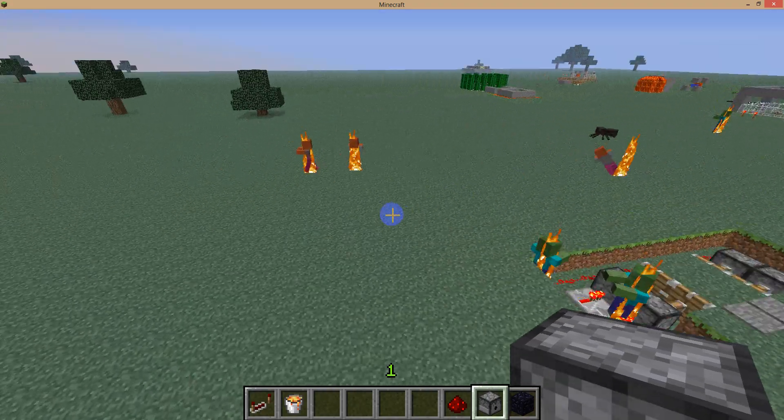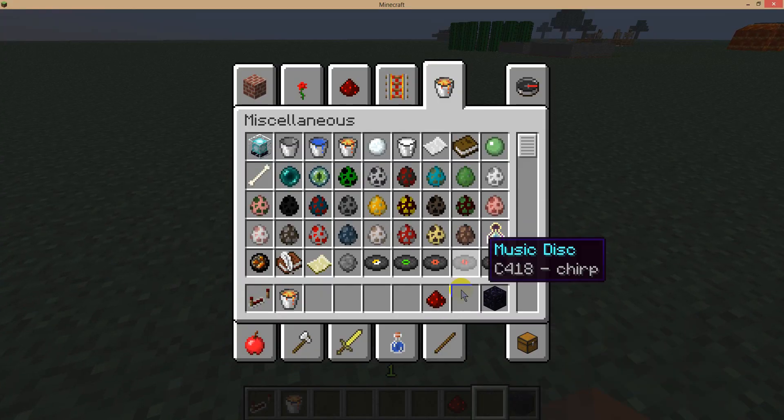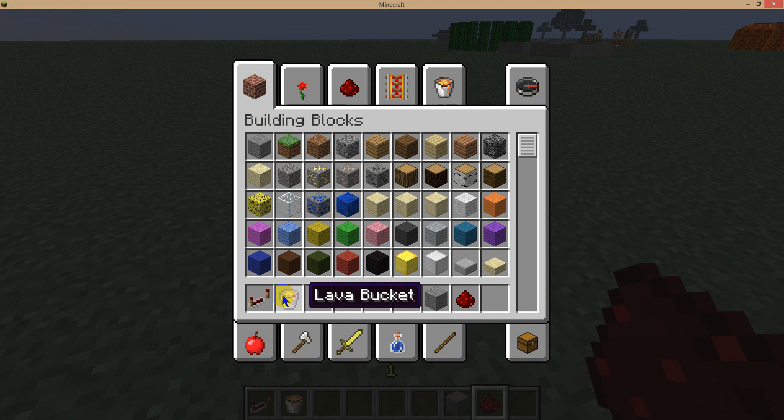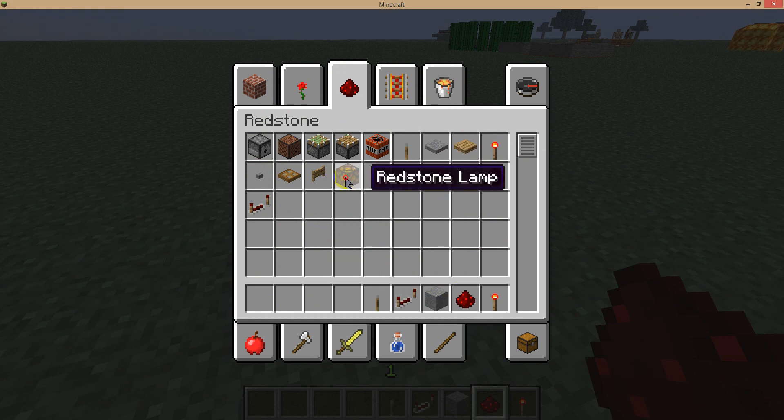Hello guys, now I'll show you how to make a small discord. You'll need any block — I will choose stone — you'll need some redstone repeaters, of course some redstone torches, a lever, and some redstone lamps.